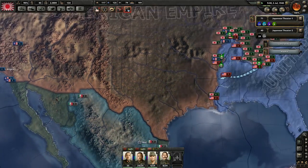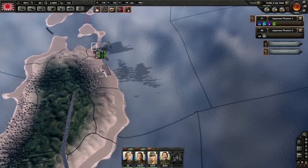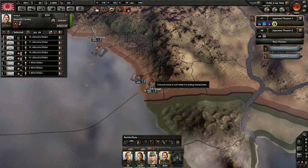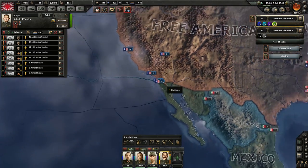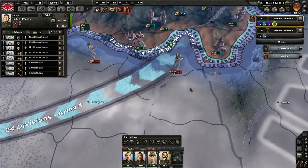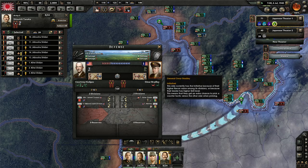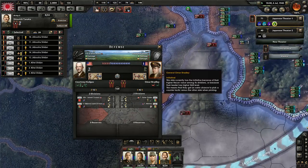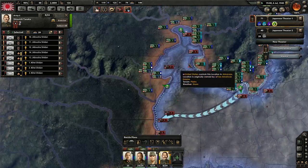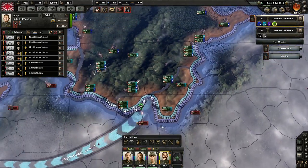It looks like they're pushing in there a little bit. These guys have gotten where they need to be - we need them to come over to San Diego. One other thing I noticed: Omar Bradley is a general in the Free American Empire - Bradley came over.